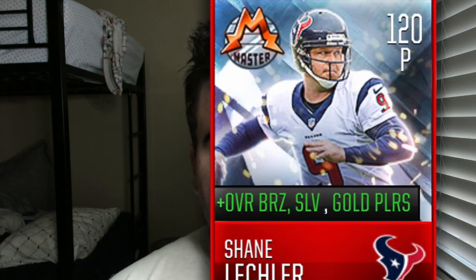Welcome back to a brand new video! We're back with the brand new three-part Shane Leckler series. It works like this: we do an all-bronze squad featuring Shane Leckler, an all-silver team featuring Shane Leckler, and then an all-gold team. Shane Leckler is a 120 overall ultimate metal master punter that boosts players — bronzes and silvers get like plus 35, golds get like plus 20 overall. Today we have the all-bronze squad.